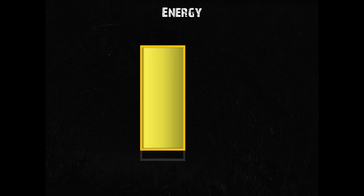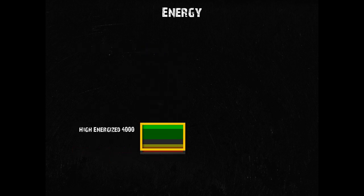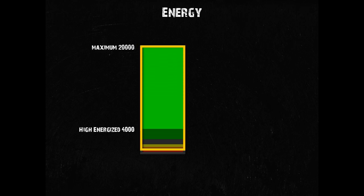Let us once more take a look at an overview of all these statuses for your energy bar. Like for water, it's now pretty easy to pinpoint your energy level with the help of the new positive status indicators. But we need to remember that we aren't really looking at the big picture here — it's only the lowest quarter of the whole energy storage after all. The maximum storage is 20,000, not 5,000.